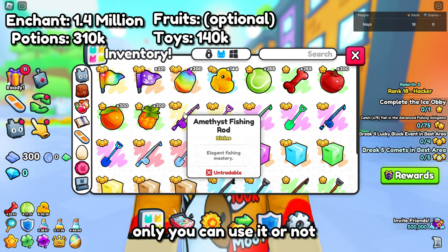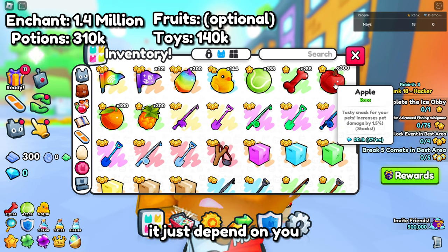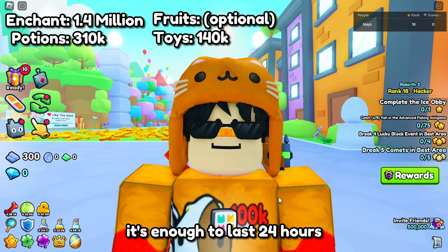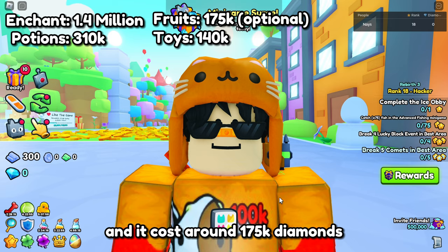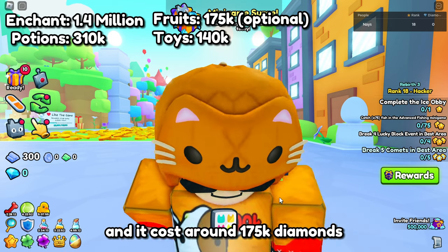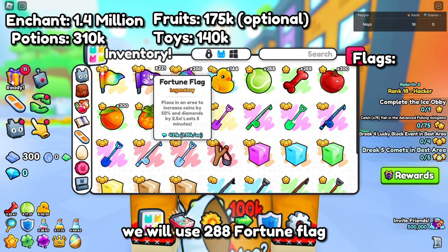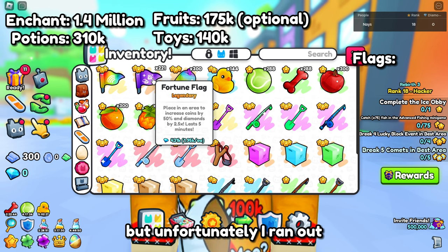For the fruits, this is optional — you can use them or not, it just depends on you. You need 288 of each fruit, which is enough to last 24 hours and costs around 175,000 diamonds. But you can skip the fruits. For flags, we will use 288 Fortune Flags, but unfortunately I ran out and only had 221 left in my inventory.